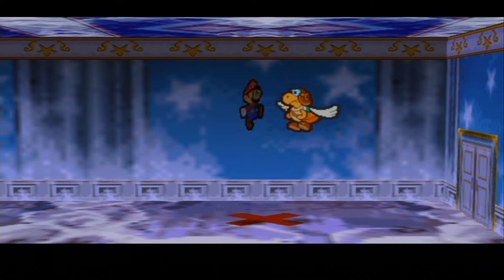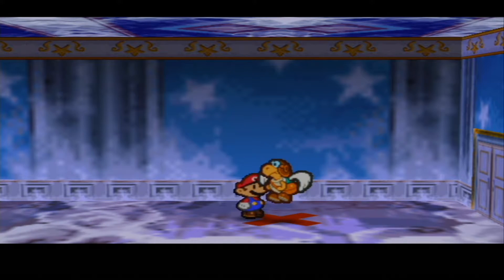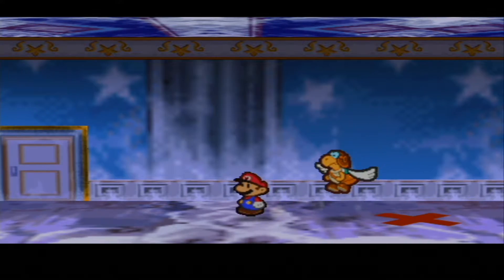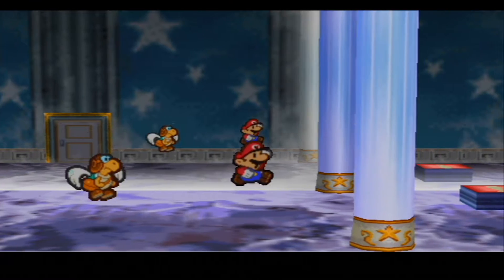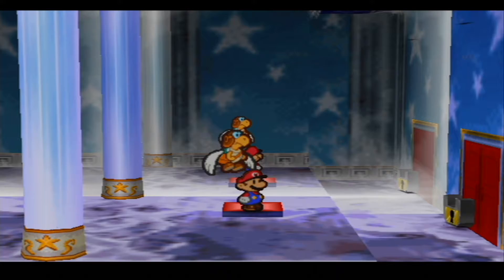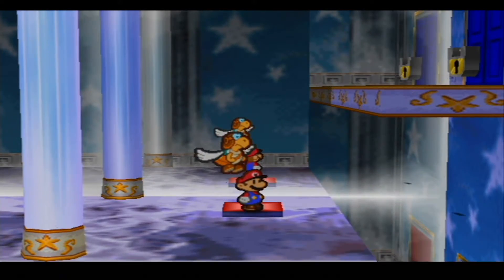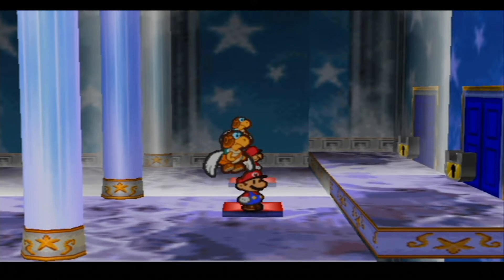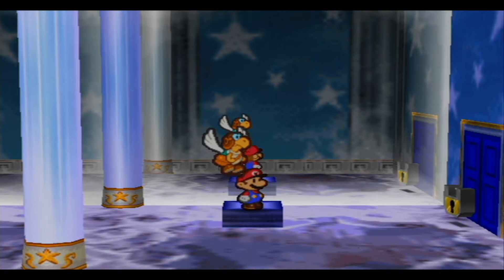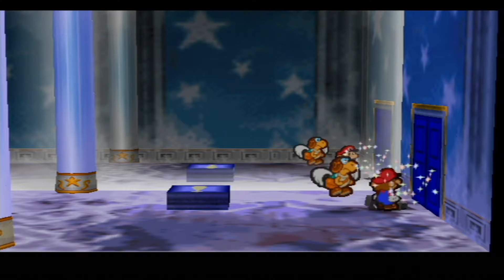We'll head through here and we got a chest — we got the blue key, very fun. I'm just gonna do this now so we don't have to do it later. You can't do anything with this. We hit this red button and it shifts down — very interesting. Now we're able to go through with the blue key.